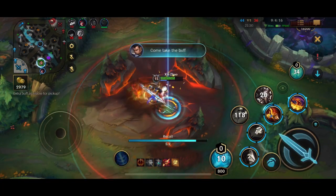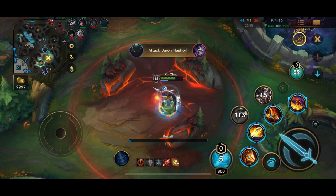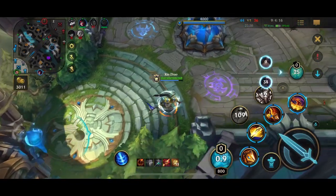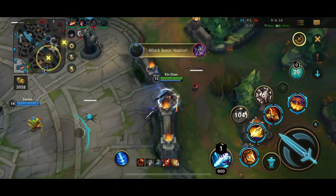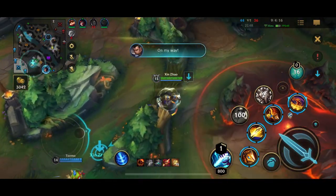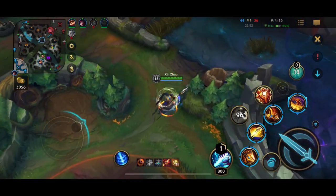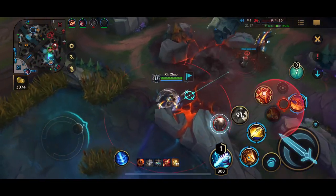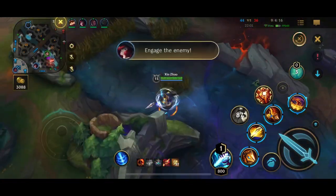Trying to keep an eye on Baron, making sure they don't sneak it. Now I have full build and everything — I don't really need any more gold. At this point in the match, whenever I get my GA popped inside of a teamfight, the cooldown is pretty long. So after I use the active from GA where it revives you, I usually just sell GA and buy myself another defensive item or Dead Man's Plate or something. GA really isn't that useful unless you have the actual revive.